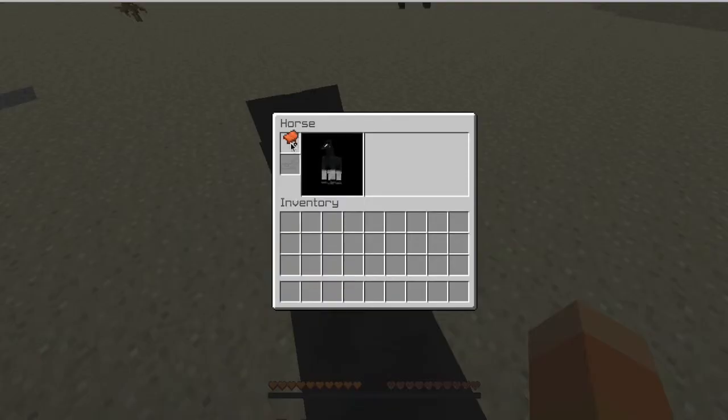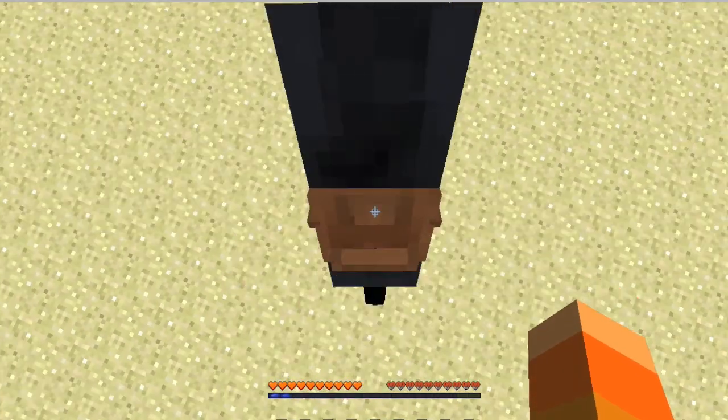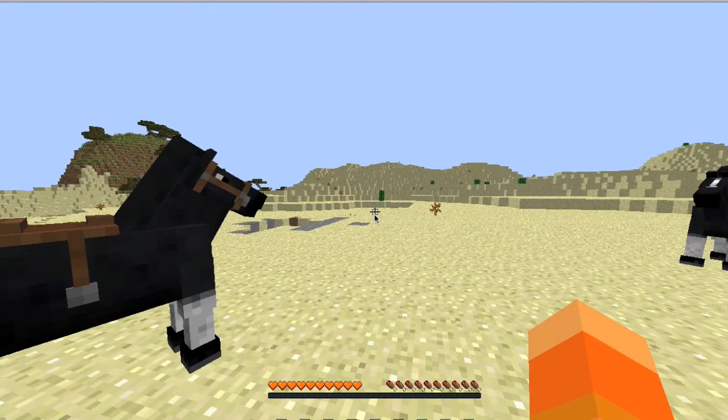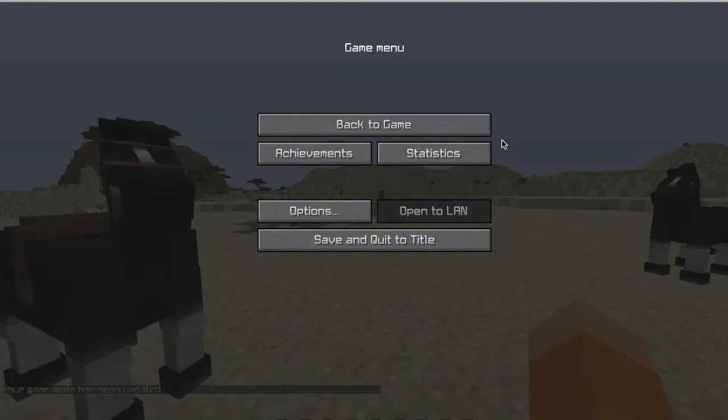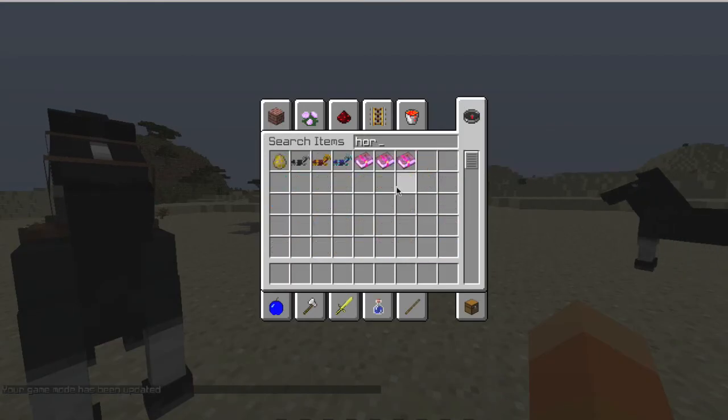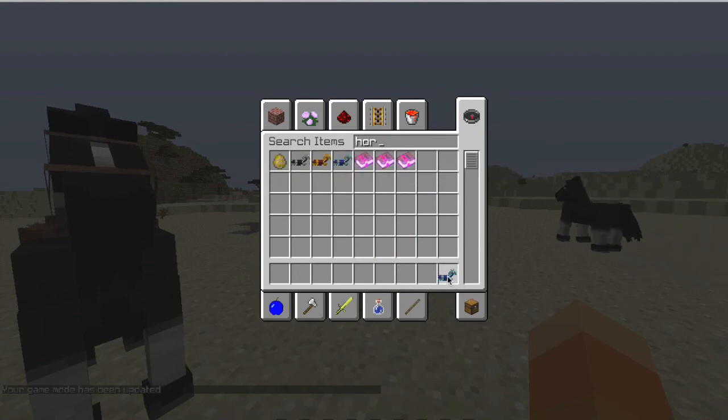Now all you can do is actually put a saddle on him and he looks cool with a saddle. He's your horse! And if you ever find some diamond horse armor — we'll give him some gold armor, actually why not diamond — horse armor here we go.